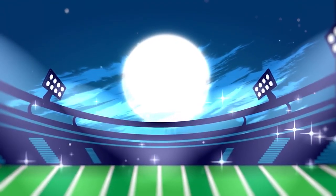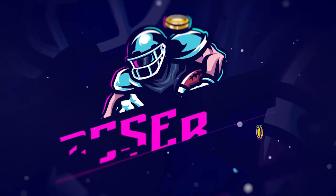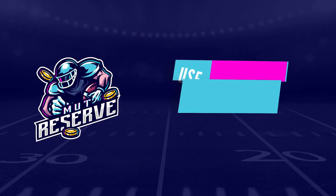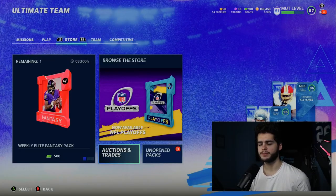Looking for cheap, fast and reliable Madden Ultimate coins? Look no further than my sponsor MuttReserve. Head over to muttreserve.com, use code 'poodle' at checkout for 30% off your order. Don't waste your money on packs — skip the packs, head on over, pick up some coins and enjoy.